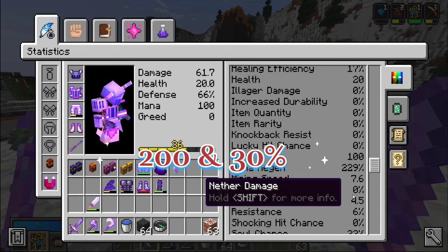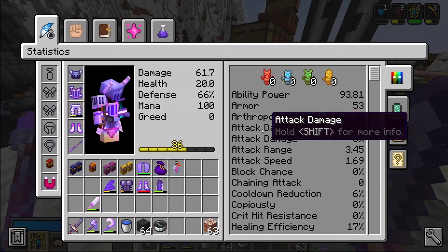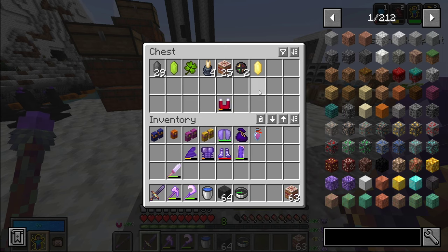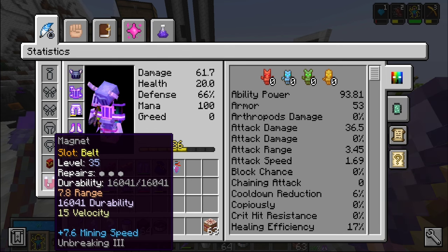Our mana regen is now at 230%. We also got a new magnet - our old magnet had 4.5 range, 8 velocity, mining speed, item quantity, and item rarity, which I loved. Our new magnet has like double the range, double the velocity, and better mining speed, so I'm really happy about that.